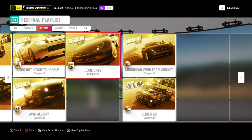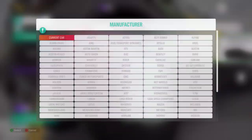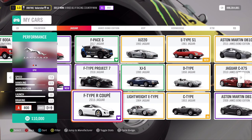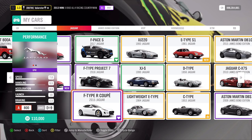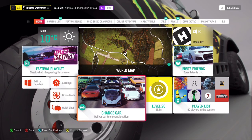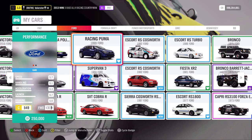Then the last one: 'Cool Cats.' We need an A800 manufacturer Jaguar. The car I used for this is the 2015 F-Type R Coupe — also a very good car, very fast acceleration, good handling. It was very easy to win that. What do we win? I'll show you that car now. It's the Racing Puma from 1999.